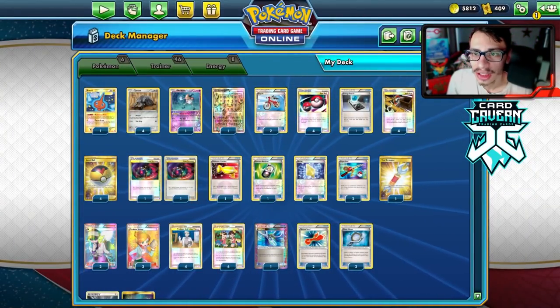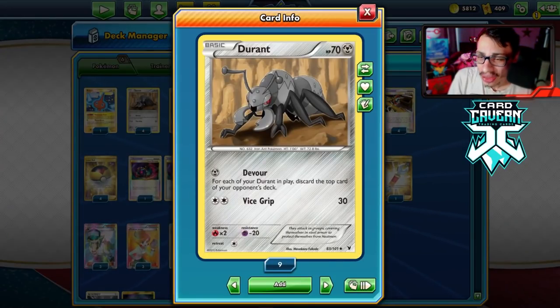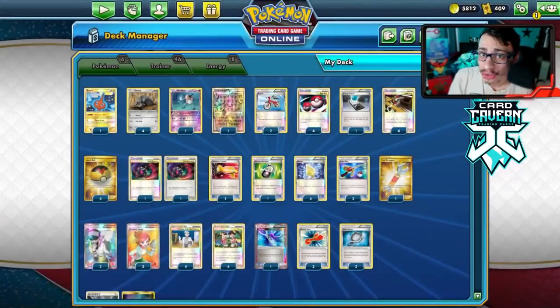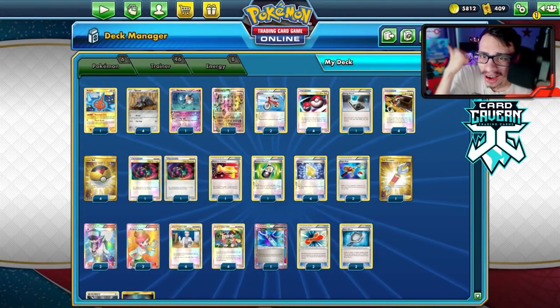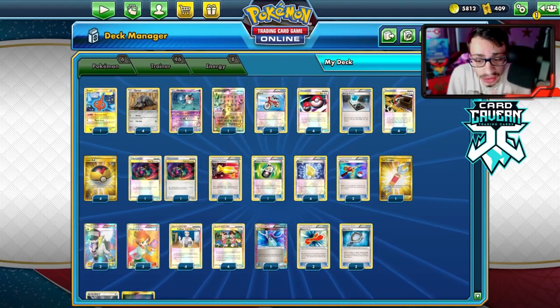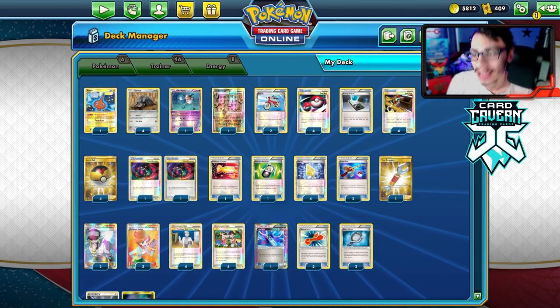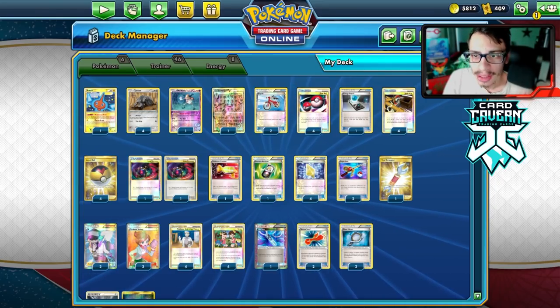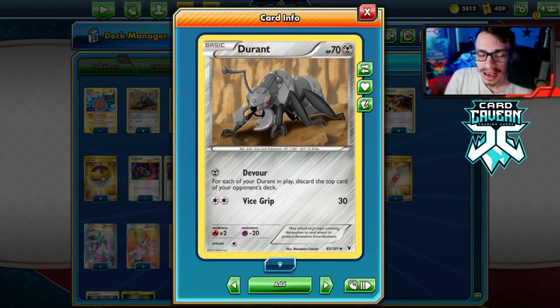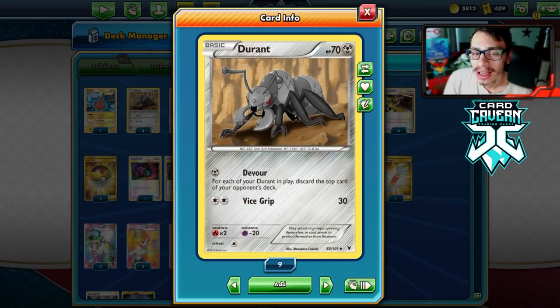Welcome back to another PCG Legacy video. Today we're looking at a Duran Mill deck. It is another legacy video - if you want to support the legacy content, make sure to leave a like to help the video get out in the algorithm. Duran Mill is going to be the legacy deck covered today. It's a very powerful legacy deck - one of the more hated decks, but it's not as bad as Vile Plume or hand control. It can be a bit of a pain to play against but it's very fun to play.